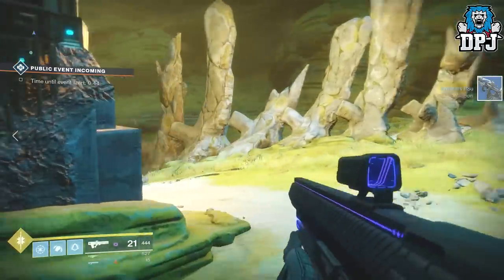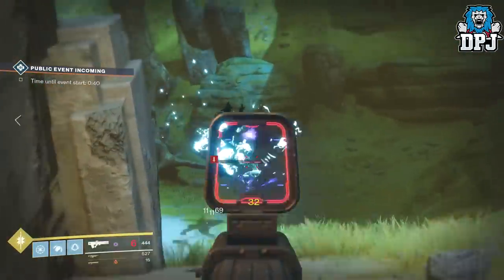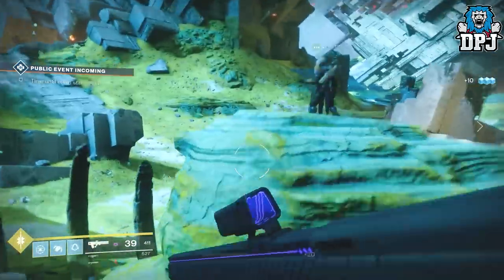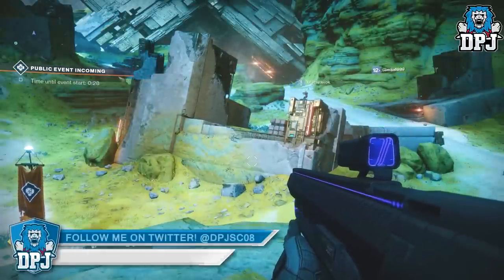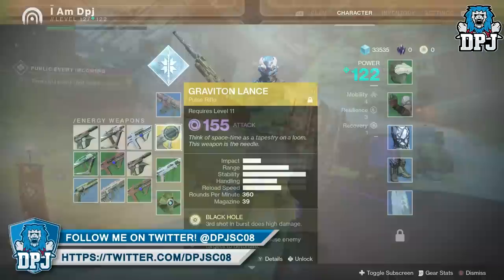Okay so the Graviton Lance is my exotic choice out of these three, but you can pick the other two when you run the campaign on your other two characters. The Graviton Lance is an energy pulse rifle which, if you haven't heard, is just incredible — it seriously is. This is what an exotic should be. Check out them perks and watch this thing in action, boy it destroys.